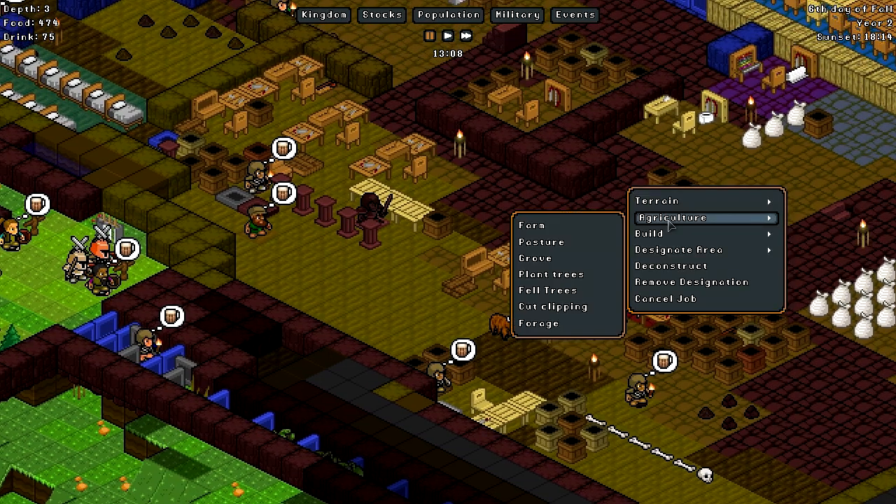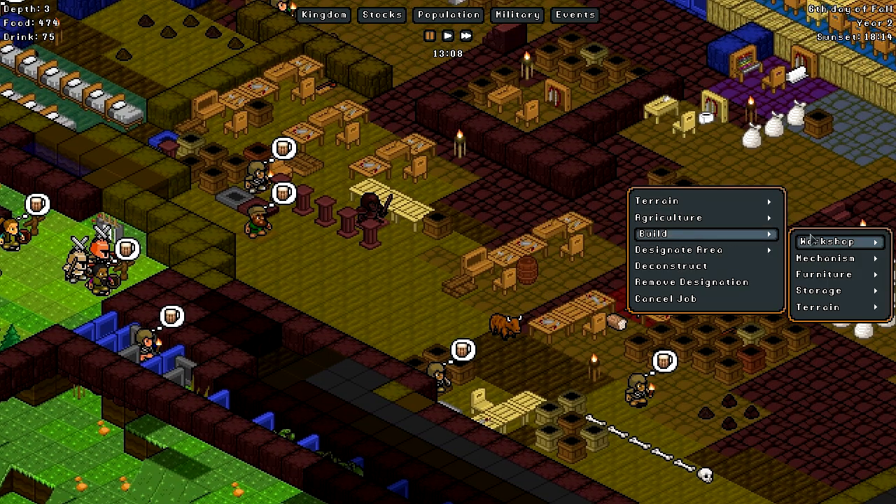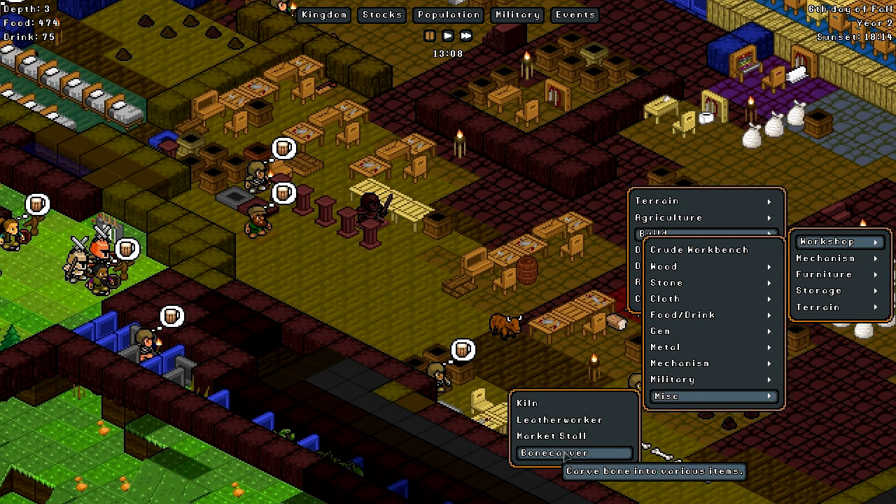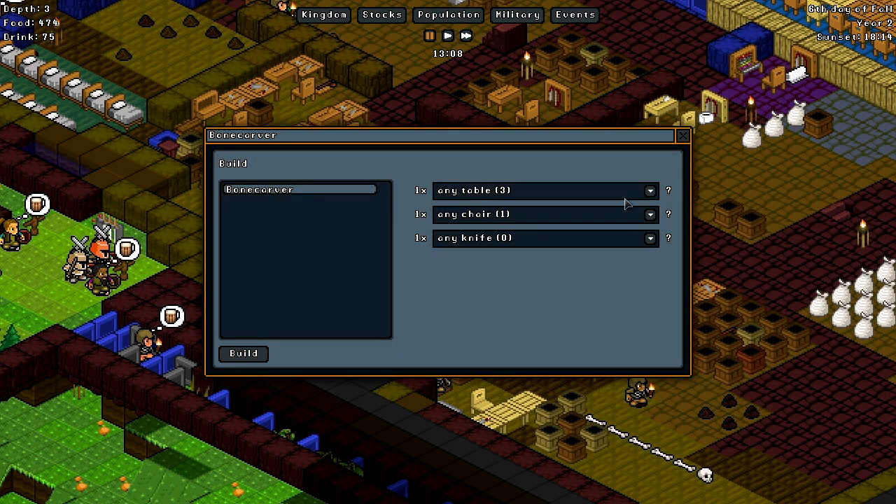We'll probably have to find — maybe there is actually a new workshop, a crude workbench. In the military, training grounds, miscellaneous... Bone carver! Okay, so the bone carver — let's go ahead and create that. We need a table, a chair, and a knife.